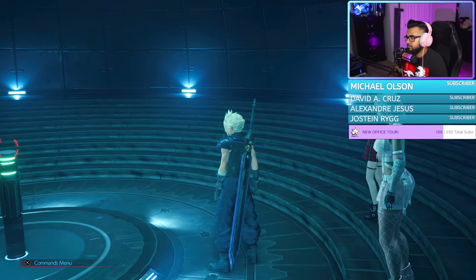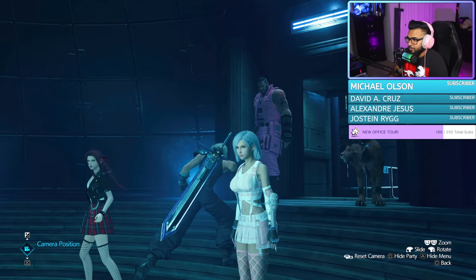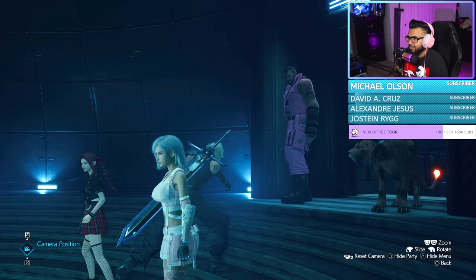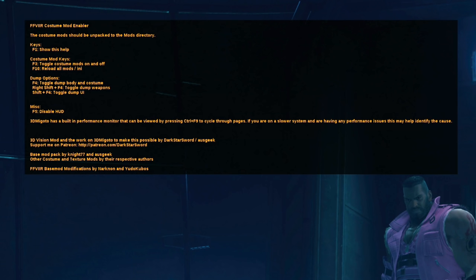Now that we got that installed, we can see how it looks in game. And there you have it guys — ThickTifa. Thickeefa. Thicktifa. I also have the short hair mod on her as well. Quick key tips: press F1 when you have 3DM installed and it shows you a key map on the top left of how to do certain things, toggle specific stuff, and whatnot.